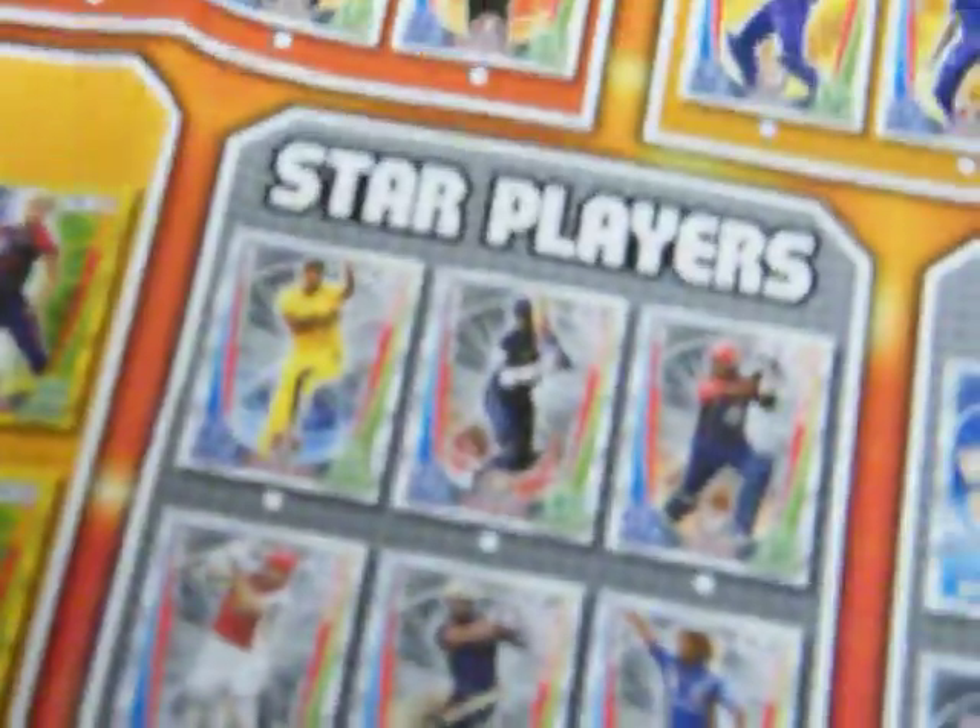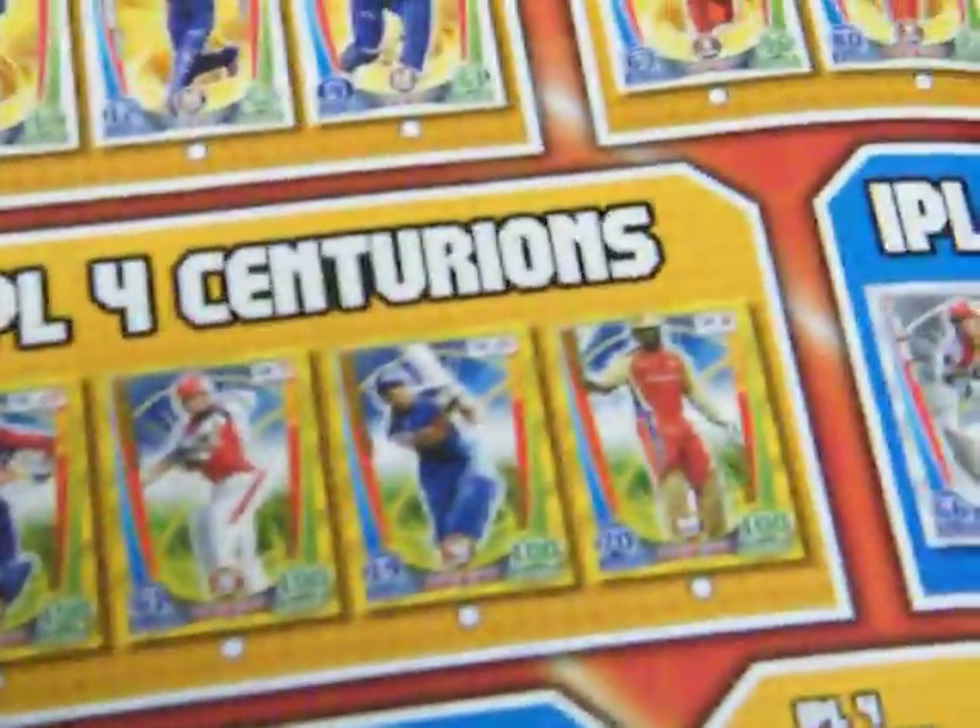The checklist covers Chennai Super Kings, Deccan Chargers, Delhi, Punjab, Kolkata, Mumbai, Pune, Rajasthan, Bangalore, Man of the Match, Star Players, Power Plays, Centurions, Awards, Trophy, and Logos.